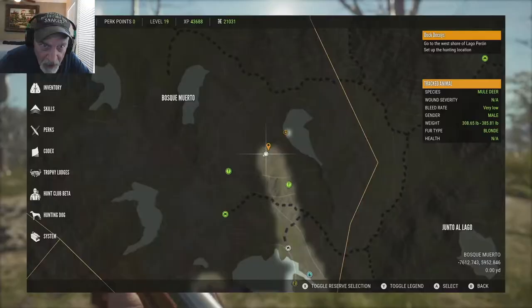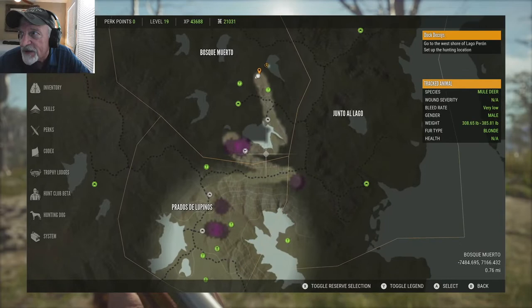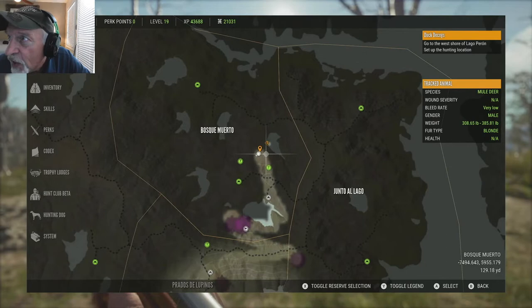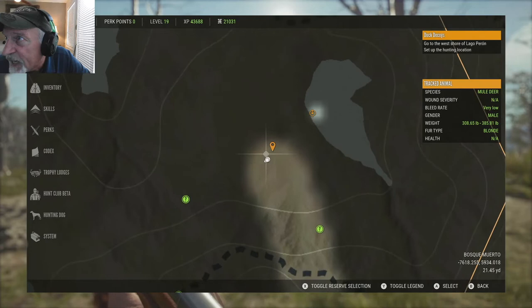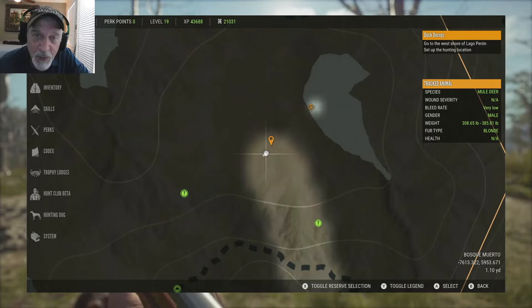I just want to show you one more time on the map because I don't want you to be confused. It's not down here like I said, coming from this spot to this spot. Come up here on your ATV, open up this outpost — if you're running the mission, you can complete the mission there too. And it gives you this mission up here. So where this one is, is right here, and you're shooting back in the way I'm pointing. You can see the coordinates in the bottom right-hand corner: negative 7613.32, 5953.671. I just want to make sure you're clear on where that one is.